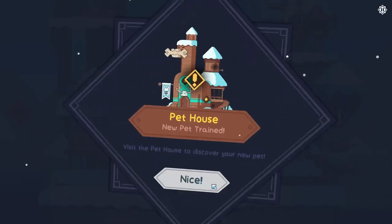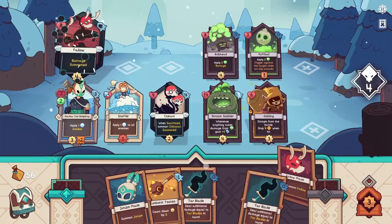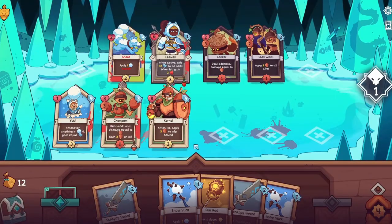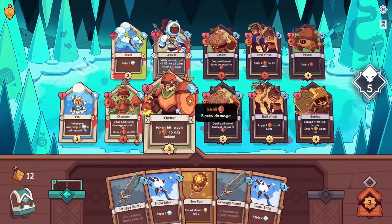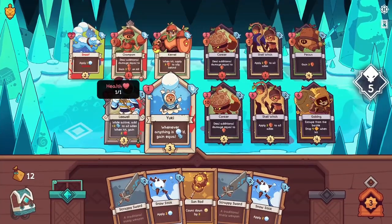There are three tribes with three starter decks, and while the individual leader cards are randomized per run, each deck you build must account for the starter cards, which gets to be boring. I wish there were more tribes and more groups of starter cards, but I only wish that because it was so much fun to learn each tribe's quirks and unique mechanics.